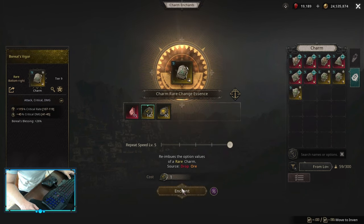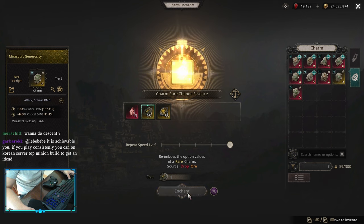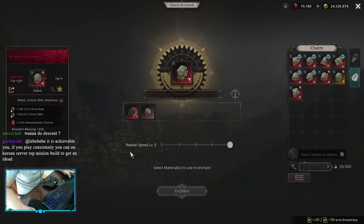I crafted a charm — it was a boreal one, and on the Lego prefix I got maximization chance, basically the best I can get this early into the game. I crafted a mirror city one and again got maximization chance. So basically, these charms I'm not going to change for the rest of the season.